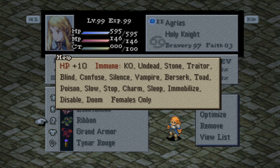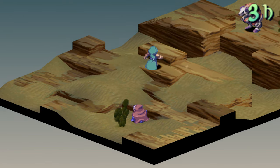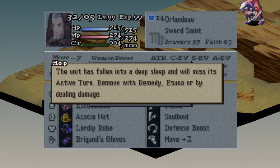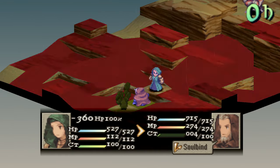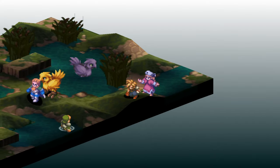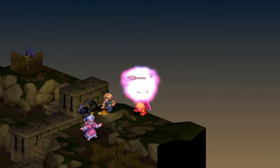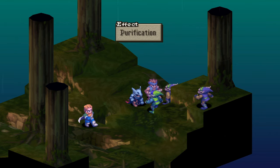Another very strong and annoying status is Sleep. A unit under the effects of Sleep can't gain CT, evade any attacks, and their reaction abilities won't trigger. However, they are immune to Speechcraft for some odd reason — they won't wake up from it. Attacking a unit that is asleep will increase your physical attack by 50%, so you'll notice a great damage increase. It can be caused by Sleep, Repose, Nightmare, Mimic Darlavon, Forbidden Dance, Bad Breath, Parasite, Willow the Wisp, Grand Cross, Dark Whisper, Sleep Sword, and Zul Straightblade. You can remove Sleep by dealing HP damage, using Isuna, Purification, Dispelna, Remedy, and Dragon's Gift. Items that will make you immune are Mirage Vest, Grand Helm, Protect Ring, Barrette, and Ribbon. It lasts for an insane 60 clock ticks.